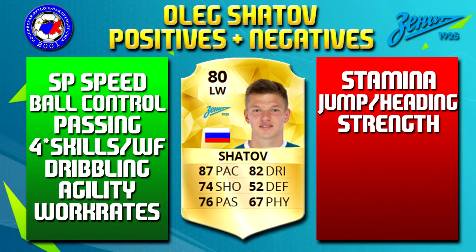Finally, looking at Shatov's positives and negatives: he has a lot of positives which we've covered in the review. The only real negatives are his jumping and heading — he's not the tallest and not going to win many headers drifting to the back post. But that's not a major factor for a left winger. He could also do with a touch more strength — 66 is alright, but sometimes he did get out-muscled when swamped by defenders.